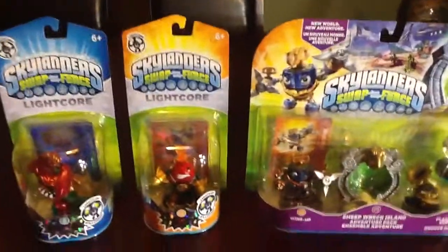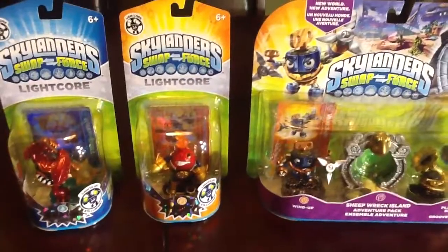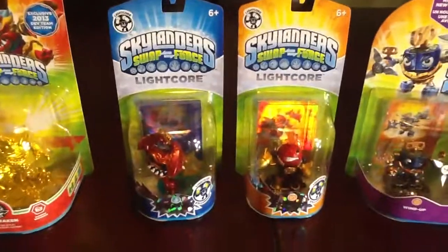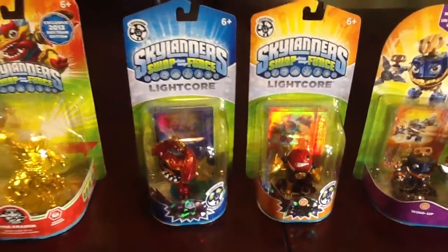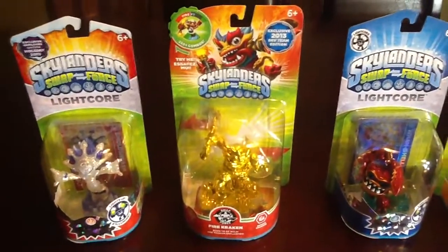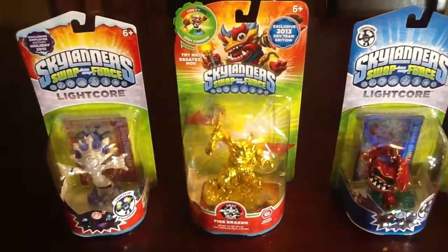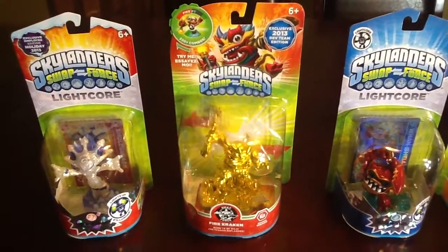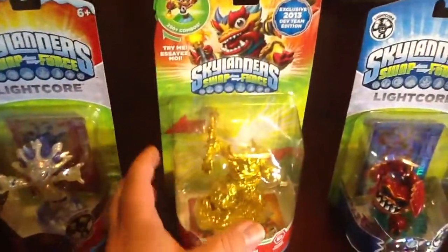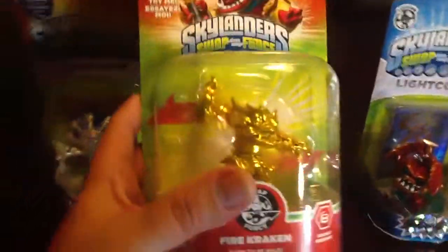Next we have Lightcore Countdown and Lightcore Whamshell. And then two other characters that I was able to pick up and add to the collection is the exclusive 2013 Development Team Edition Firecracking, which is gold.